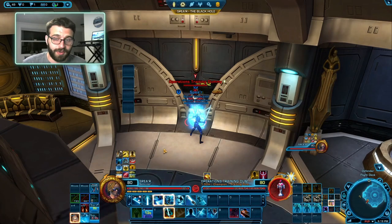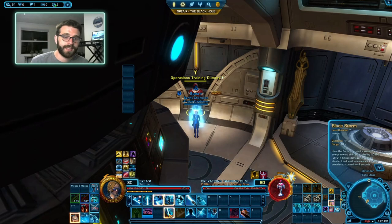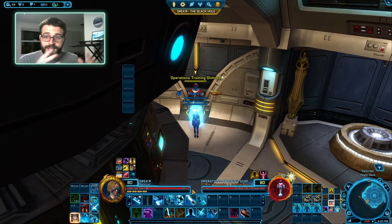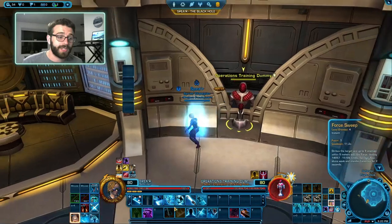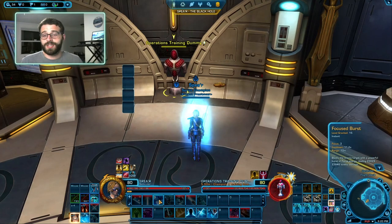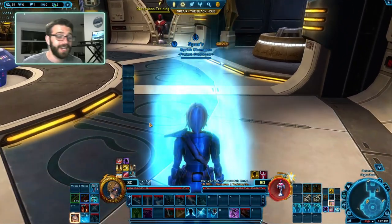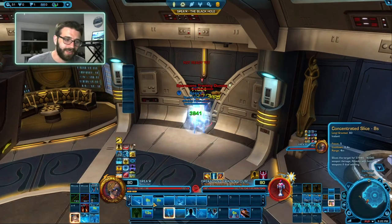Now we've entered the fun part of the rotation, called BSS — Burst, Slice, and then Storm. This will switch later. We're doing this because it has the Auto Crit on Focus Burst, giving us bonus damage into Concentrated Slice, which gives extra damage into Bladestorm and generates a little extra Focus. Some people ask why not Slice first — the Slice buff actually lasts through the entire part of the rotation and there's no clean way to preserve the buff while keeping the rotation flowing. So just don't. You go: Burst, Slice, Storm.